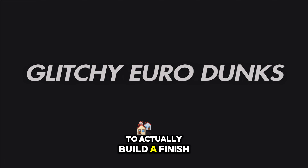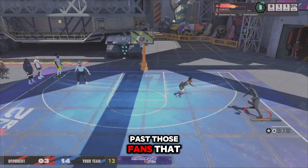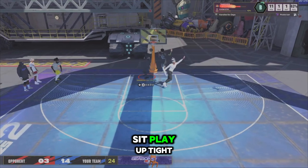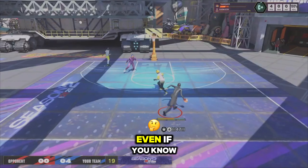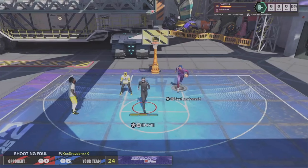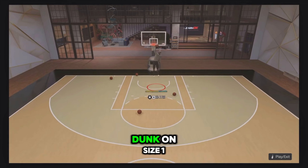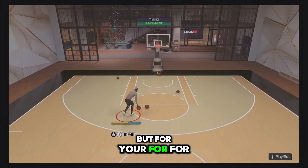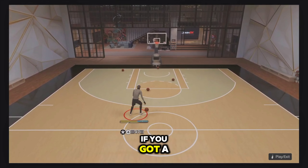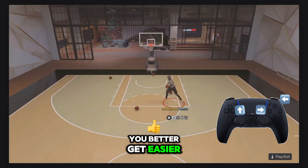Now I want to show you how to actually finish using euro dunks. These help you get past defenses that are sitting in the paint — defenders trying to peek the paint or play up tight to bait a dunk. The problem is when you go for a dunk on size, the game sometimes gives an automatic steal. Euro dunks counter that every single time. If you have even a slightly open lane, these euro dunks get you to the paint easily and you'll get easier dunks nearly every time.